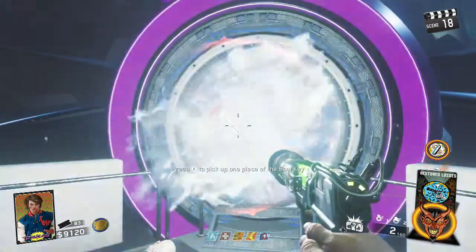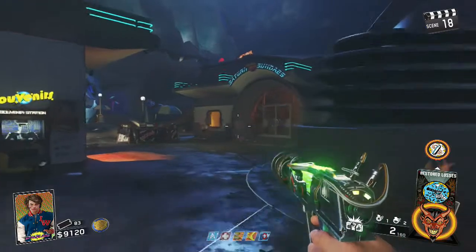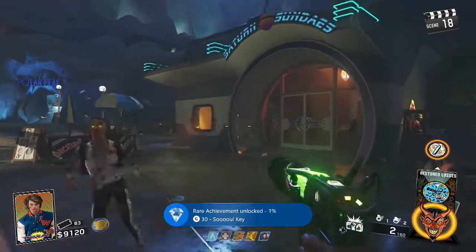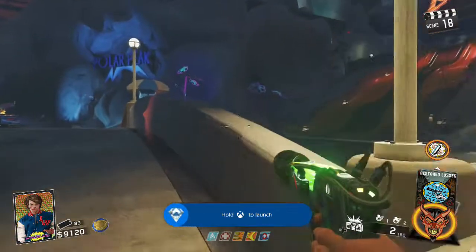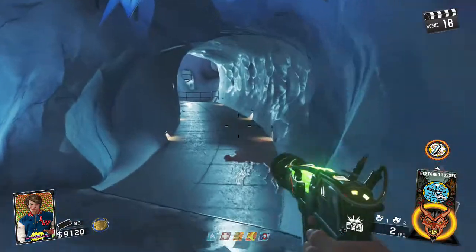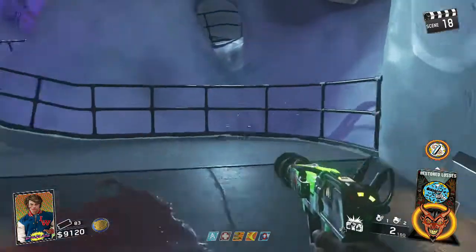There's only one more thing to do — head to the portal, press X to get the soul key, and that is the Zombies in Spaceland easter egg complete. You can now play on with your pack-a-punched wonder weapons. In my game I got to round 40 and quit — decent round. Thanks for watching, if you have any questions just comment, please subscribe to my channel, and I'll see you later.